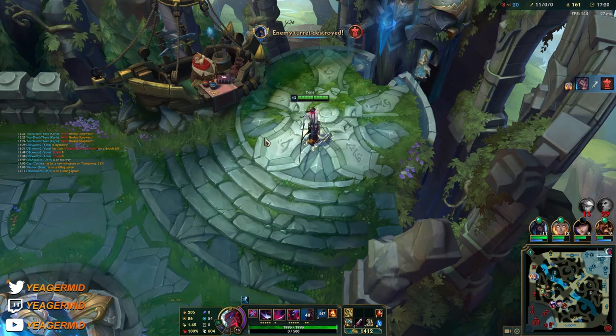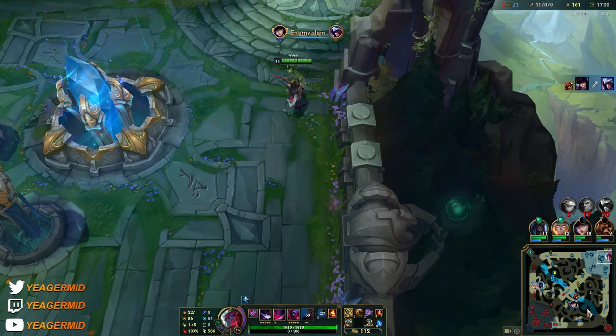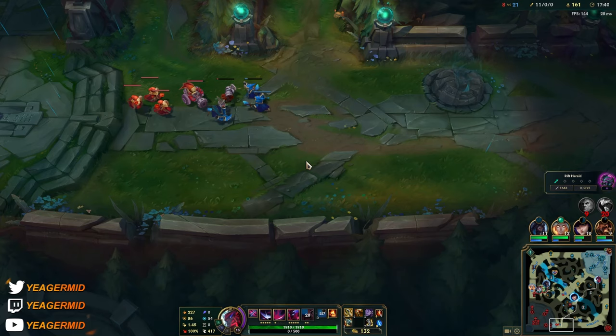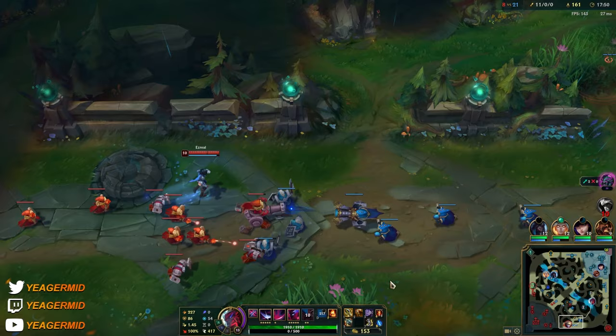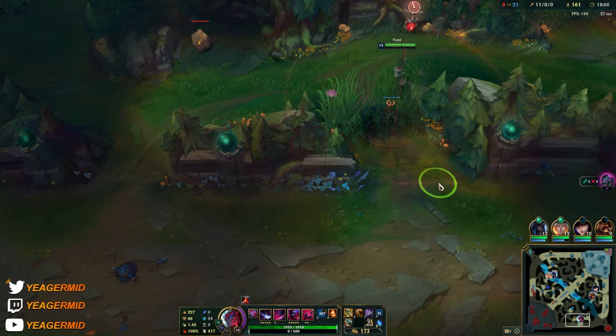You have a couple of options - you can go for the Bloodthirster or the Hull Breaker. Hull Breaker is insane if you want to be split pushing most of the time. But if you know you'll be forced to group, don't buy it because it will be a waste of gold. For a split pusher isolated most of the game it's really strong - that decision is up to you.